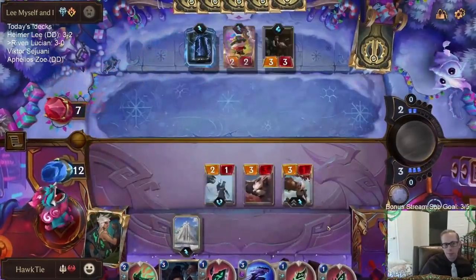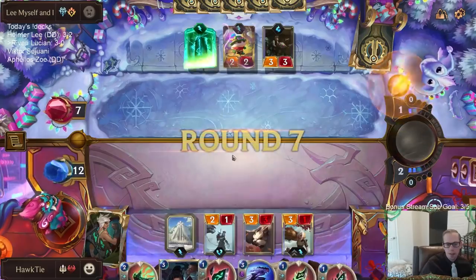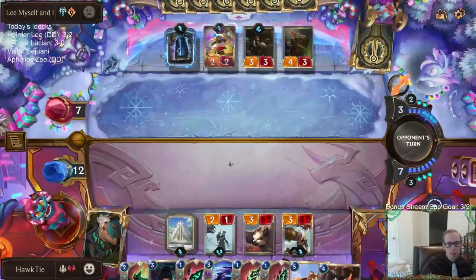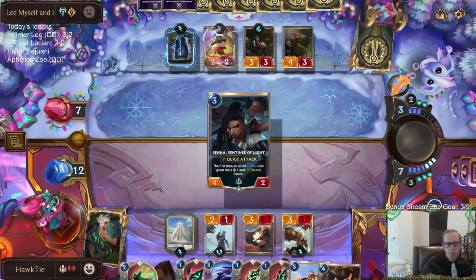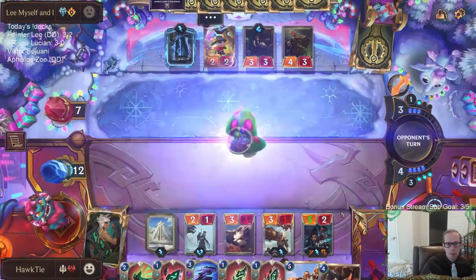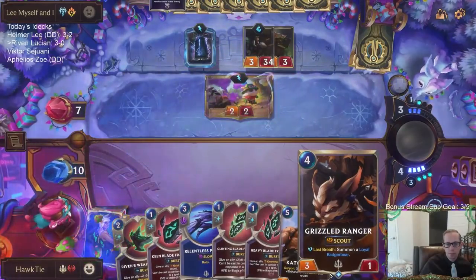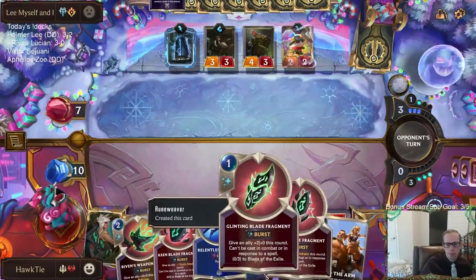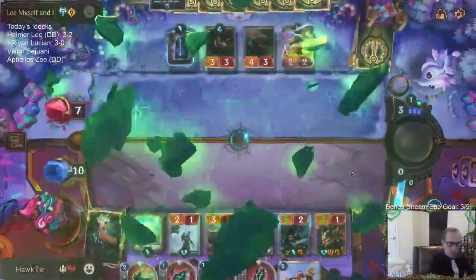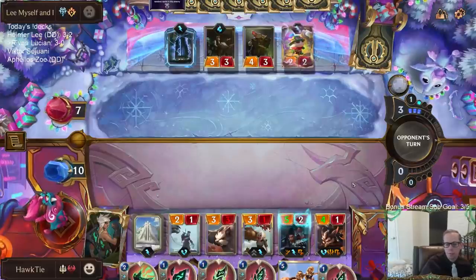They've had really good cards against me each one of these turns. I think it makes more sense to rally next turn than rally right now. We're going to take a lot of damage right here, but I'm hoping to kill them this turn. I'll let this Grizzled Ranger attack — no removal. Let it attack.